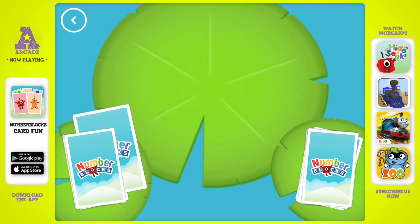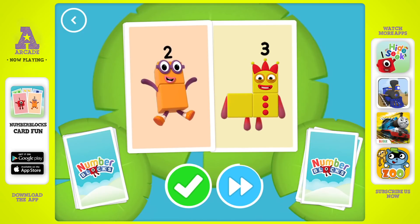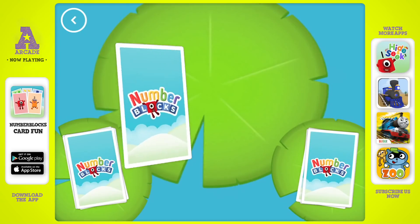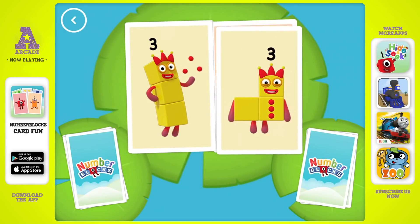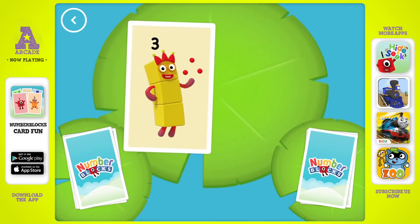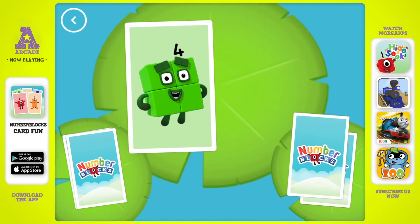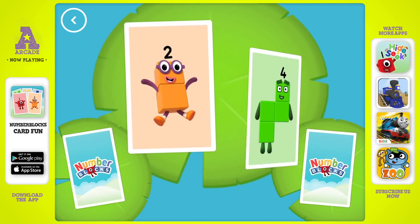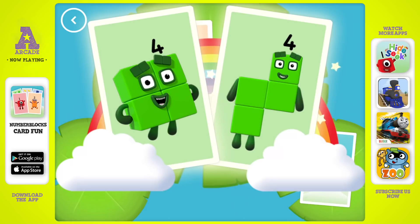Snap! You found two matching values. Four, three, two, two. Snap! You found two matching amounts. Three, two, three, three. Snap! You found two matching numbers. Three. Snap! You found two cards that show the same amount. Four. Snap! You found two matching values. Two, four, four. Snap! You found two cards that show the same amount.